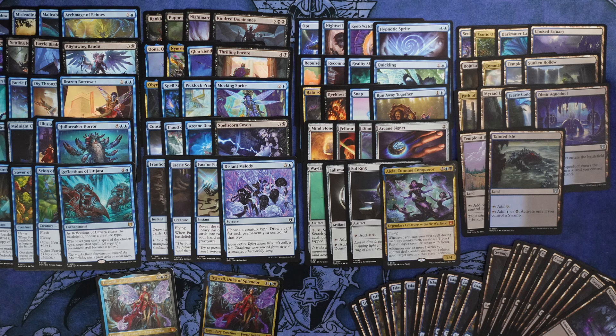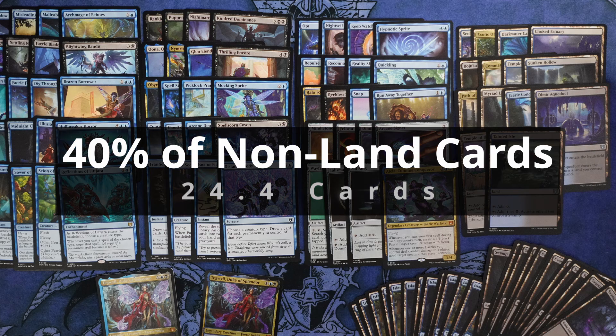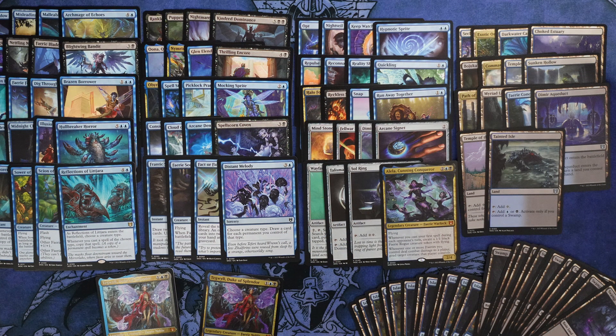We're going to be looking at upgrading a max of 40% of the deck, or around 24 non-land cards total. I've talked before about why we're not focusing on upgrading the lands for any of these decks — I think you're just going to get more use out of other cards than ones that just produce the right colors of mana, no matter how much better those lands are. So if you have those cards, great, add them to the deck. If not, feel free to add them as you go along. Now it's time for the fun.